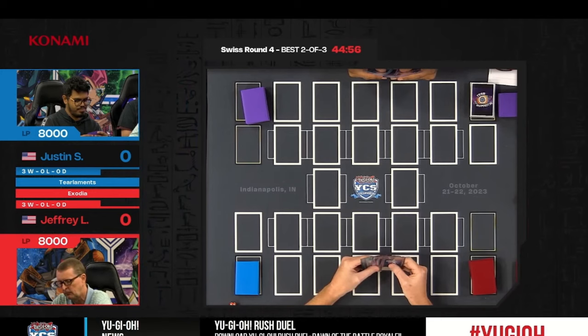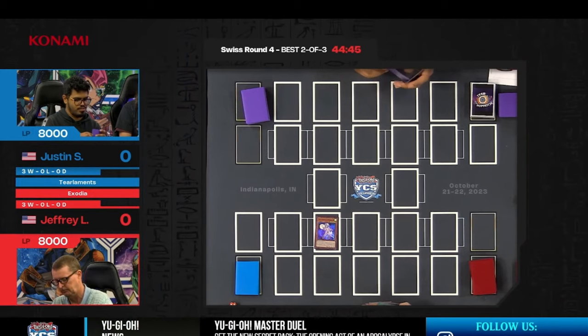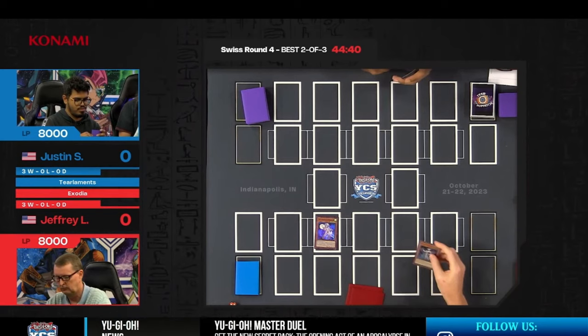The Tierlements strategy does have some points of interaction. There's Herald of the Orange Light, which is sometimes played because of the fairy count. In addition, you could potentially see a copy of Halfness end up putting a card like Shaddoll Window on the field through the mill effects.